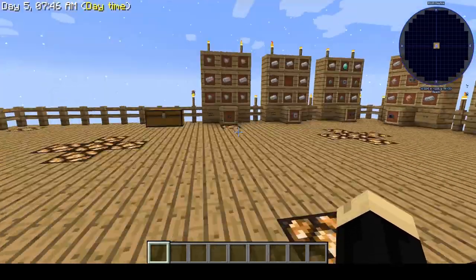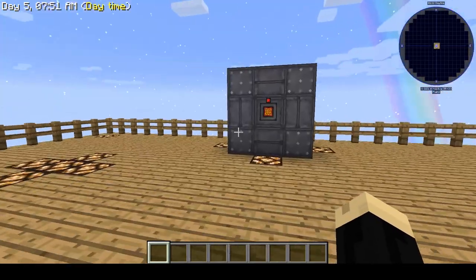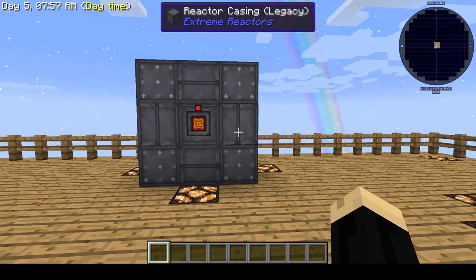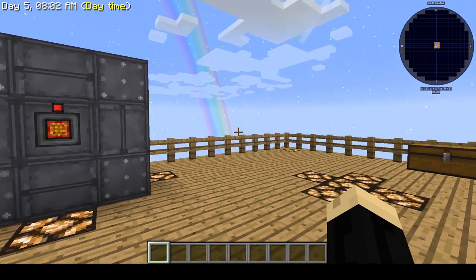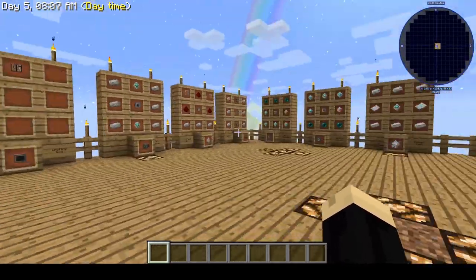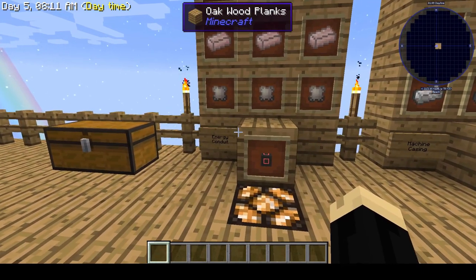We're going to use several different types of components to put this together. I've already created a power source — we have a small reactor going. If you need to know how to build a reactor, there's another tutorial for that; I'll link that in the credits of this video. So there's a bunch of different stuff we're going to need. They're not all in a specific order, but we're going to need some energy conduit to get power to the different machines.